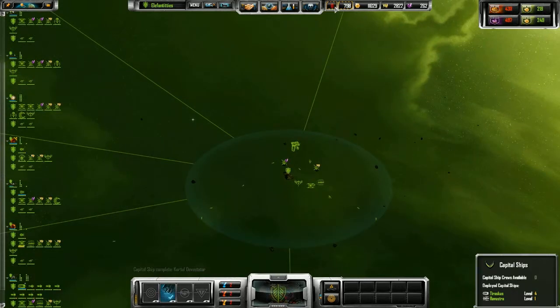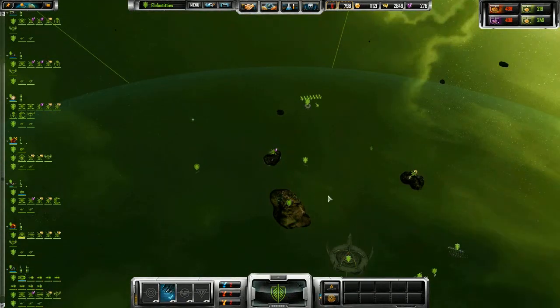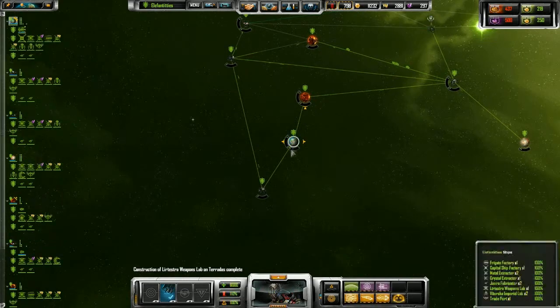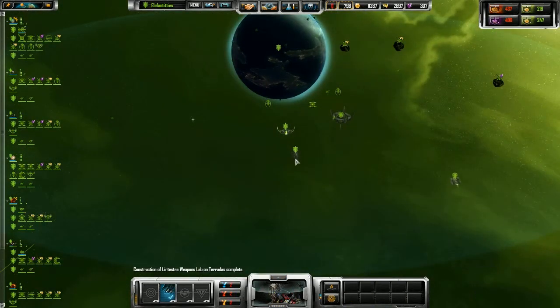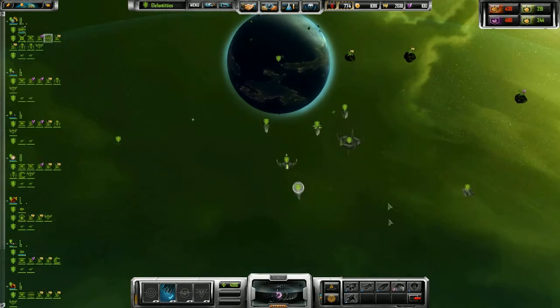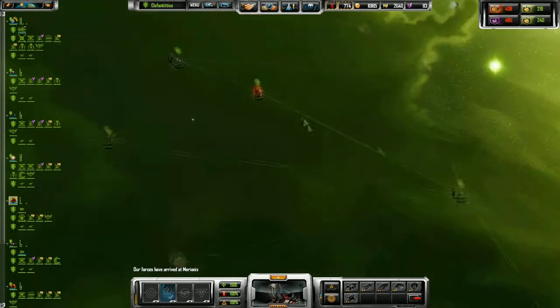Two Orgov torpedo cruisers. I mean like ship numbers — I don't care about individual ship types. 1, 2, 3, 4, 5, 6, 7, 8, 9, 10, 11, 12, 13, 14, 15, 16, 17, 18, 19, 20, 21. Twenty-one ships plus five fighters.